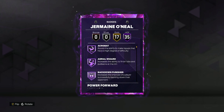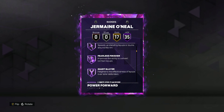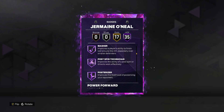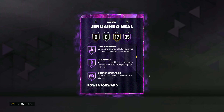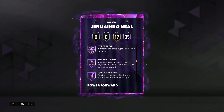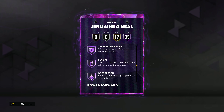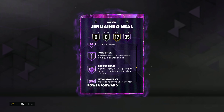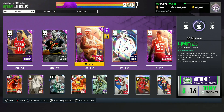He does have 35 hall of fame badges including acrobat, aerial wizard, back down punisher, bully, drop stepper, fast twitch, feels finisher, giant slayer, limitless takeoff, masher, posterizer, rise up, slithery, catch and shoot, claymore, corner specialist, ankle breaker, clamp breaker, handles for days, hyperdrive, killer combos, quick first step, unpluckable, anchor, chase down artist, clamps, interceptor, post lockdown, box up, beast, rebound chaser, and brick wall. Really good hall of fame badges for Jermaine O'Neal.